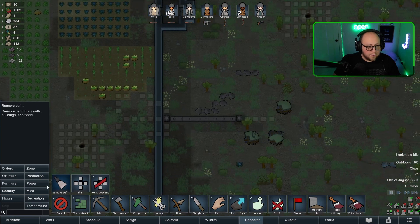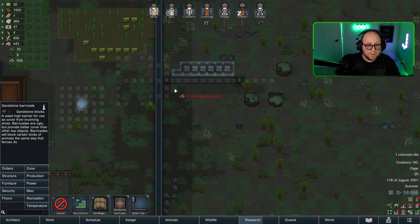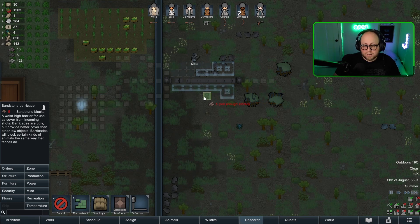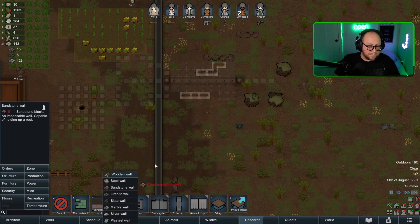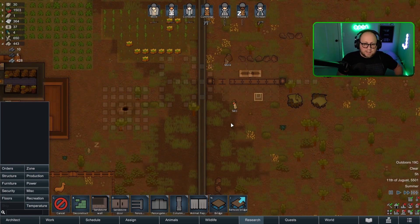Then we can go — okay so now over here we need a line of barricades like that, and a line of barricades like that. This side — line of barricades here, here, space, here, like that. This is going to be a wall. I don't love that this is sandstone once again, but this is just kind of the way it is.